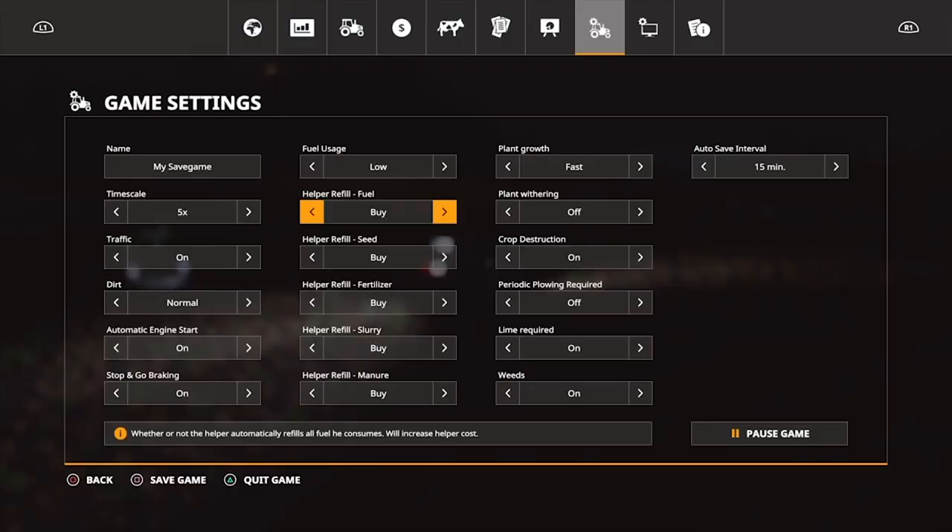In fact, Farming Simulator 19 has an excellent array of options for you to tailor your experience, including the adjustment of the in-game time speed, the time it takes for crops to grow and the toggling of crop withering. All of these options allow you to make the game as easy or as hard as you like, and you won't be penalised or rewarded for making adjustments.